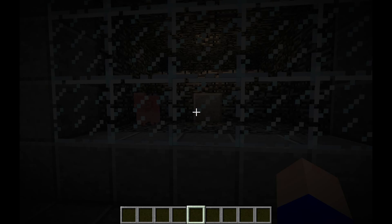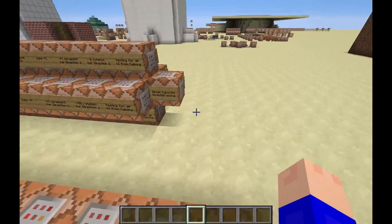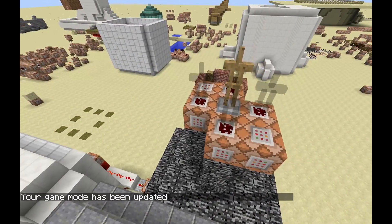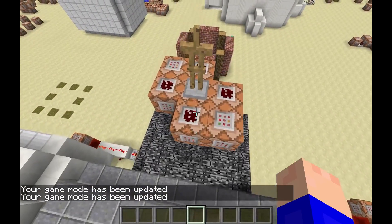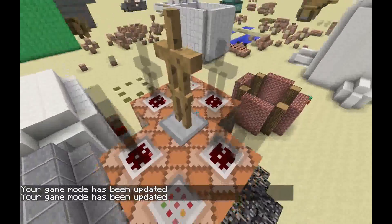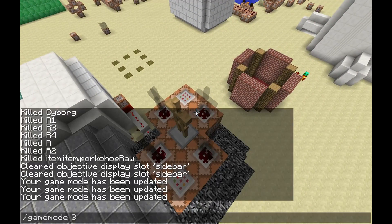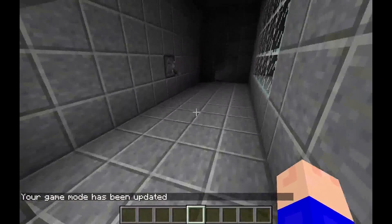This cyborg pig is powered by all these command blocks right here, and I have them all neatly labeled so I'll be able to explain them quite easily. They are also powered by — if we go into game mode 3 — five armor stands right here. You can have multiple of these cyborg pigs but you only need these five armor stands. This middle one can be marker invisible with no gravity like all the others, but I left it visible just to mark where they all are. I will have a schematic available, and I might try doing a one-command version, but I do not recommend trying to put this into your world.